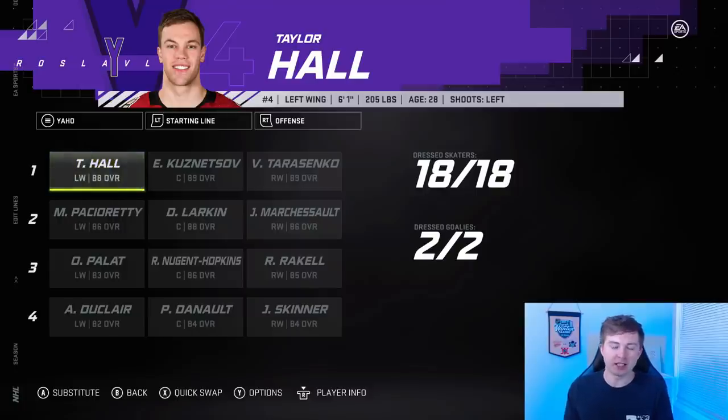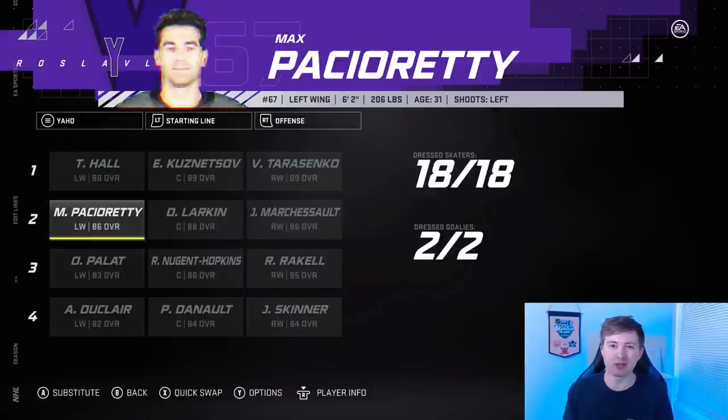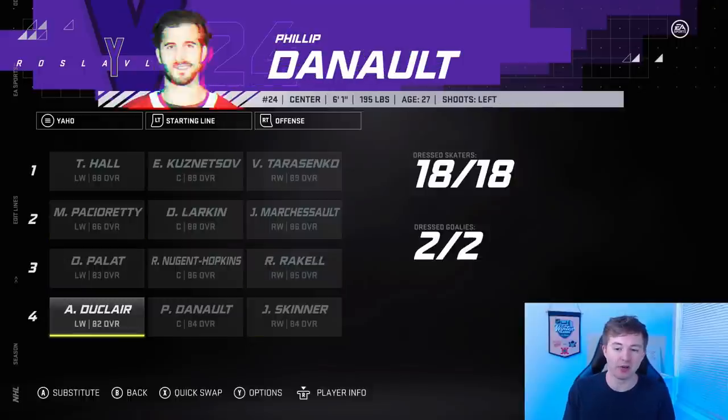I'll show you the lines for both of these teams, starting off with the Yahoo fantasy team. We've got Taylor Hall, Kuznetsov, and Tarasenko on the first line. Marchessault, Larkin, Pacioretty on the second. Palat, Nugent-Hopkins, Rakell on the third. And then we have Skinner, Dineault, and Duclair on the fourth.